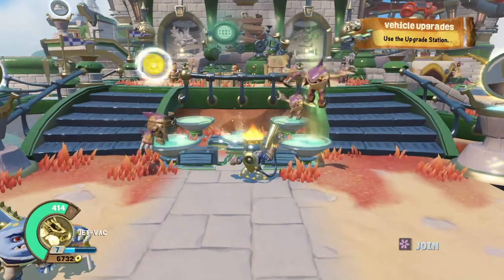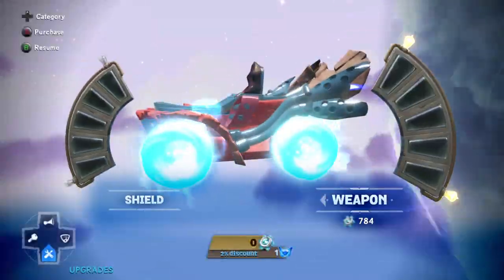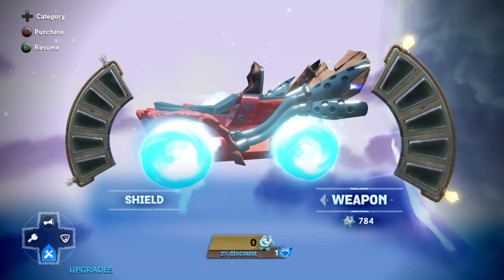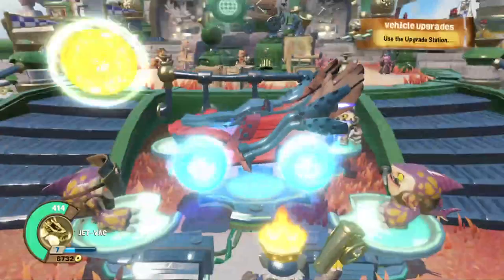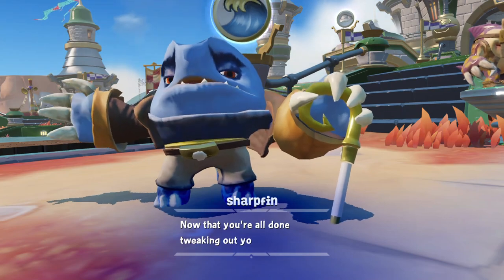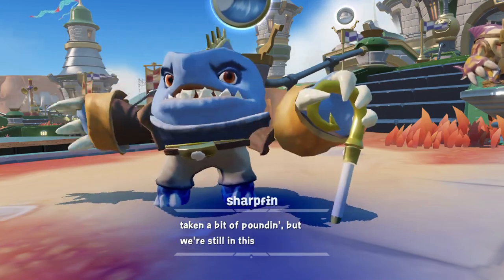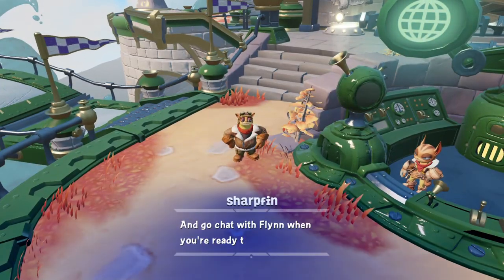Alright, so let's go over here and do some upgrades. We can go for weapon, because that's always good. Oh, it says I don't have any gear bits — that's weird. What happened to my money? Now that you're all done tweaking out your vehicle, feel free to check out the rest of our Academy. We may have taken a bit of pounding, but we're still in this fight. Go chat with Flynn when you're ready to shove off.